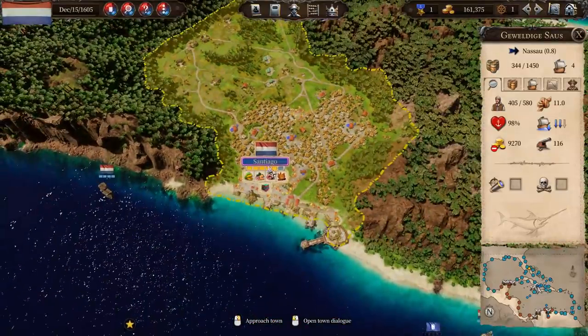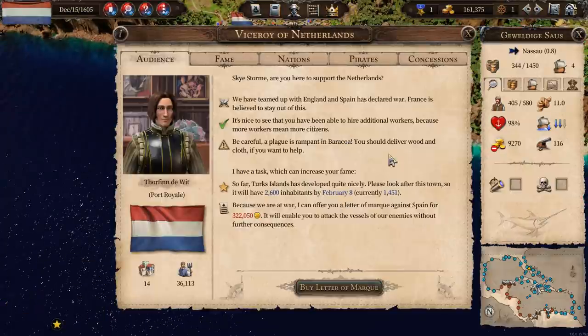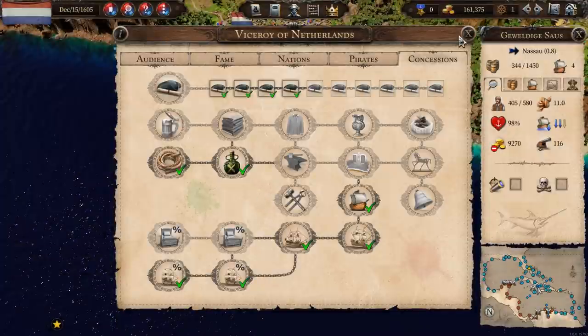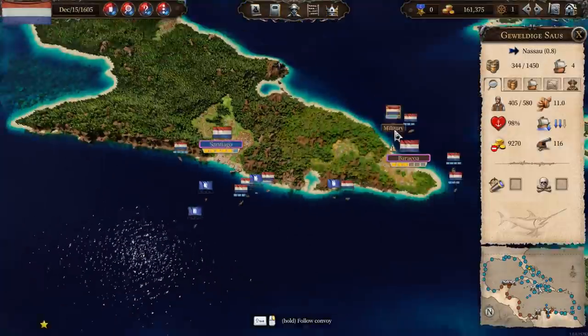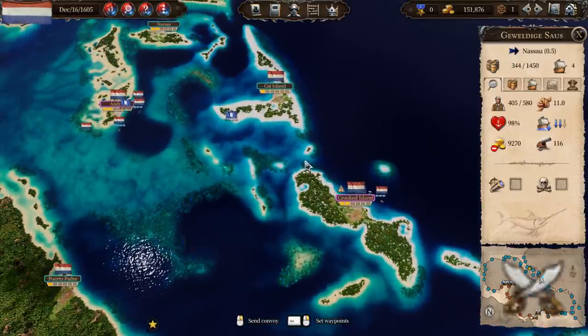Then we can do the large shipyard. So I guess I'm going to take the large shipyard — boom, it's done. Oh, can we get the large shipyard? That would be so nice. You're on your way to Nassau, aren't you? Yes you are.